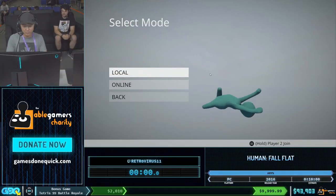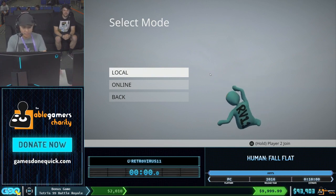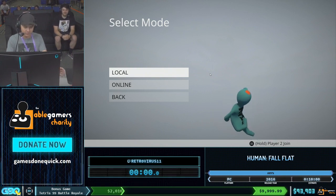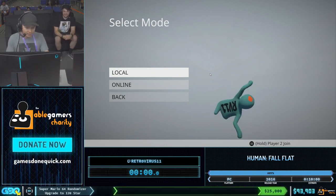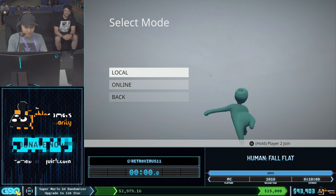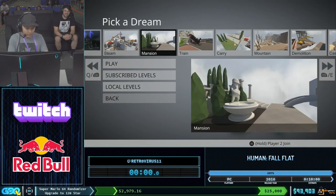Alright, so this is Human Fall Flat, any percent. I'm going to be trying my best to do all the hard strats, but if they go wrong a couple times, I'll just have to finish the levels. I'm Retrovirus 11. Jimmy High Fire. Alright, so we're ready to go. Okay, in five, four, three, two, one, go.